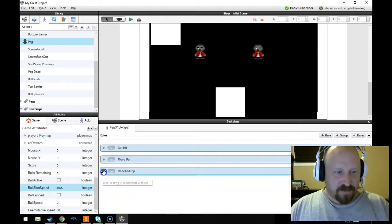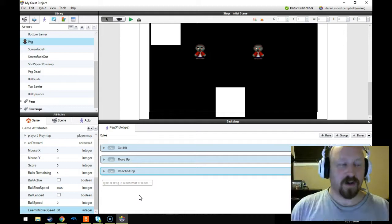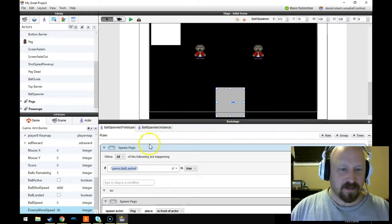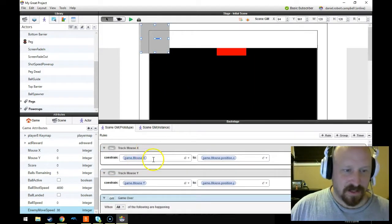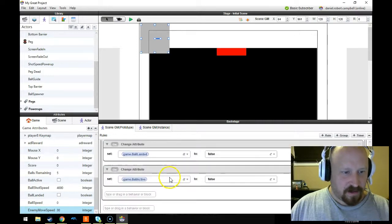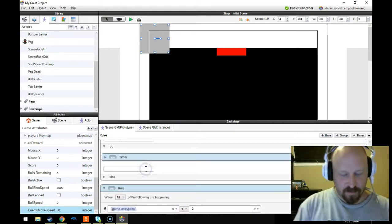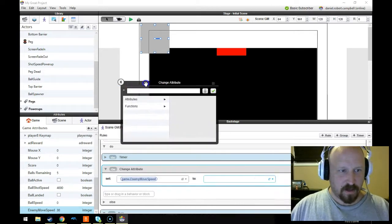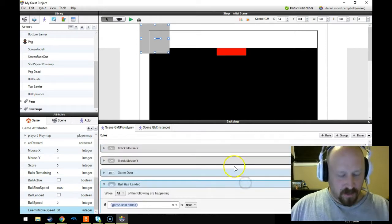If you'd asked me when I first started making video games, 'Can I make these guys get faster every turn?' I wouldn't really have known. But now I know I need to make a global variable and then increase that variable every time. I'm going to create an 'enemy move speed' variable and set that as 30 by default. Under the GM's 'ball has landed' rule, we're going to change the attribute 'game ball move speed' to whatever the current attribute is plus one.